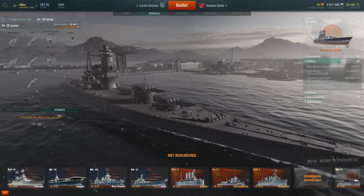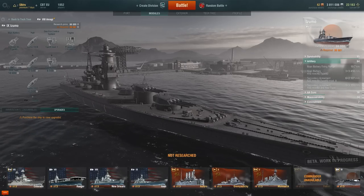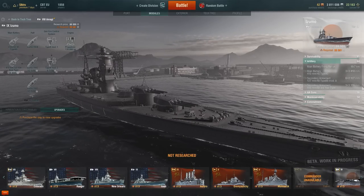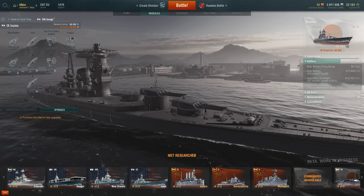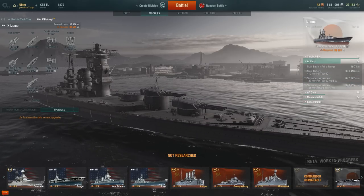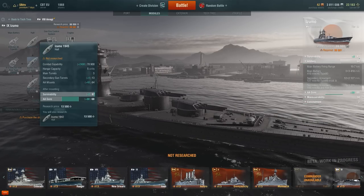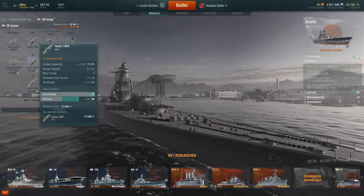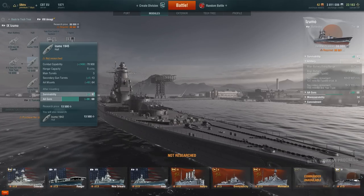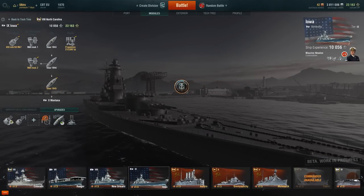The Izumo scores 69 out of 100 in firepower, so it does beat the Iowa overall. It has three by three 410mm guns, all at the front. The Iowa has the advantage of rear guns, but the Izumo has much better secondary armament. Fully upgraded, the Izumo has 12 by two 127mm guns and one by three 155mm guns — better secondary firepower than the Iowa. However, the Izumo has the major disadvantage of no rear guns, whereas the Iowa has three guns at the back.